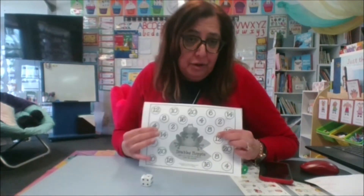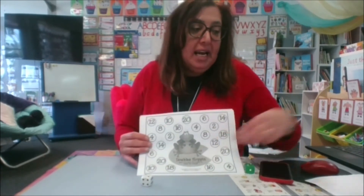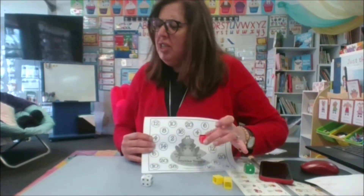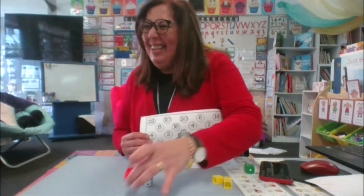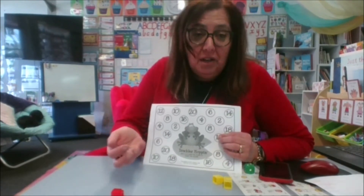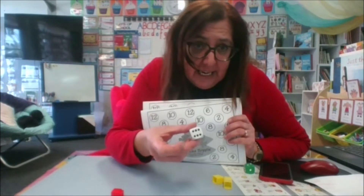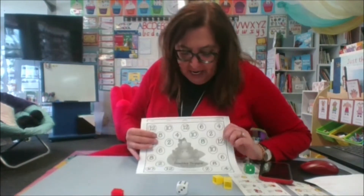The aim of the game is to cover as many spaces as you can. If I was playing with Mrs. Wallace, we would each be a different colour — I might be yellow, and Mrs. Wallace might be red. So you roll the die — I just rolled a six, and six and six is twelve — so I need to find the twelve on the board.